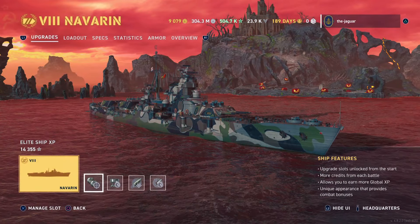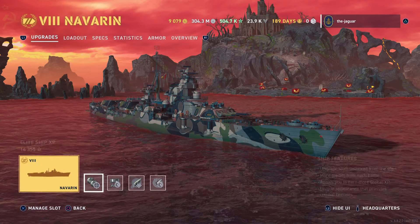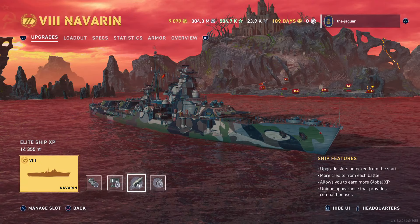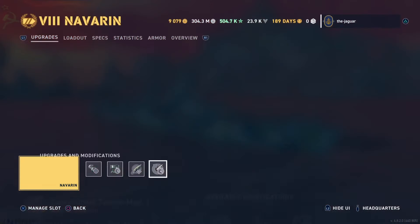Let's check out the upgrades for the Navaran. Since this is a secondary build, we went with Secondary Battery Mod 2, which improves the range and dispersion by 20% respectively. Then we went with Propulsion Mod 2 to help out the acceleration. Then we went with the Concealment System Mod, which basically doubles up your incoming fire dispersion so that shells scatter more in addition to what the fully upgraded camouflage will do.